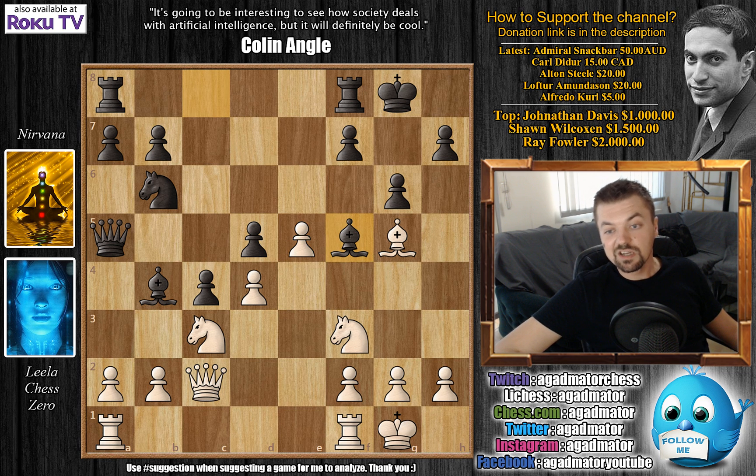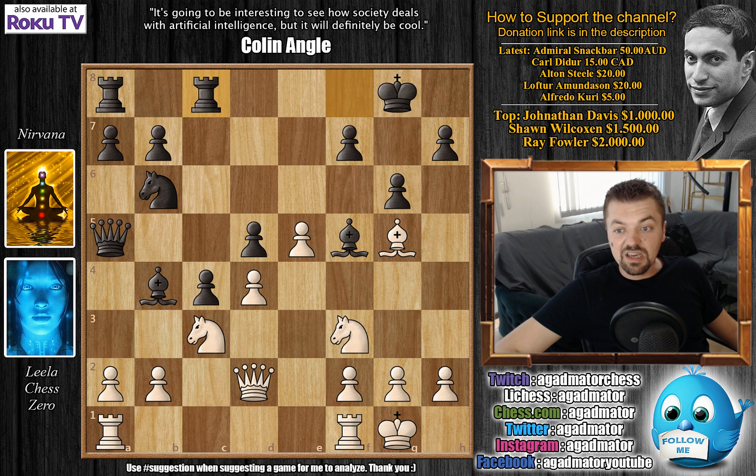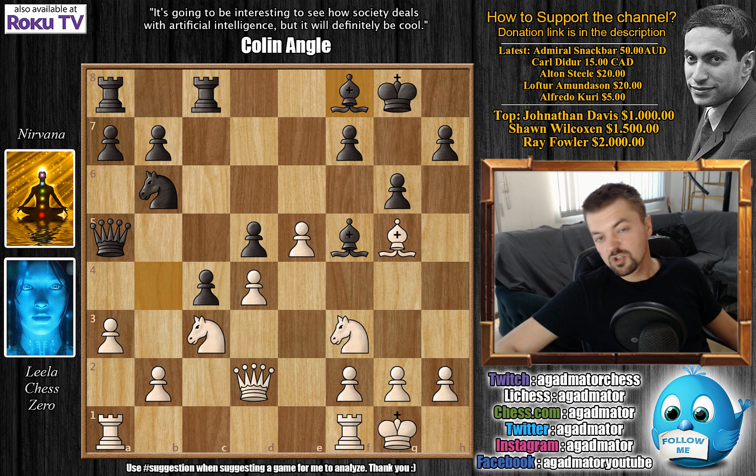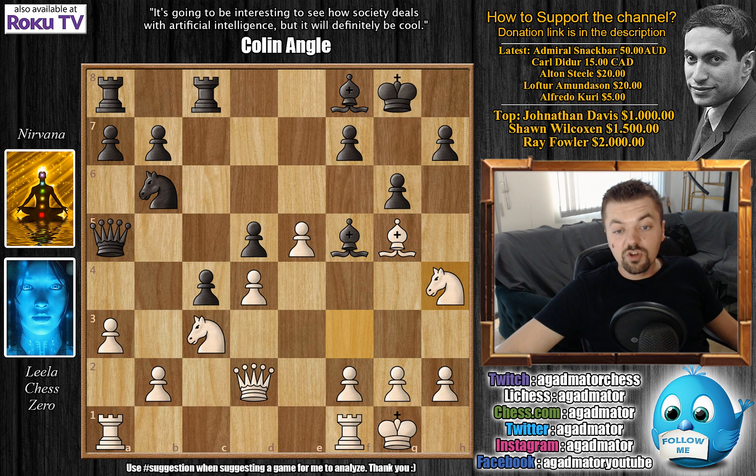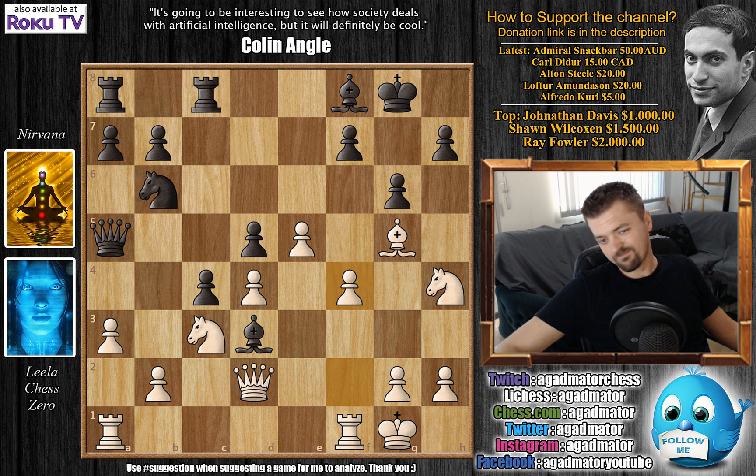Bishop to F5 wouldn't attack on the Queen. We have Queen to D2, and now comes Rook F to C8. A3, asking what do you want to do with this Bishop. Bishop goes back to F8, which is a very natural approach - you don't want to allow any dark square weaknesses around your Black King. Knight to H4, attacking the light square Bishop on F5. Bishop to D3, and here we have a very important moment in the game. White's Rook is under attack and here Leela pushes F4, which seems like a very natural move.